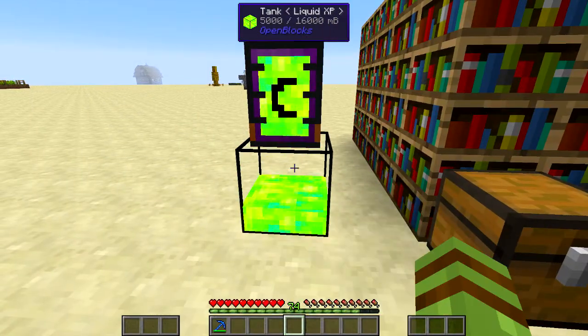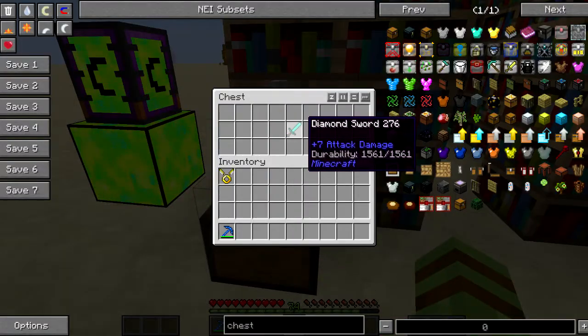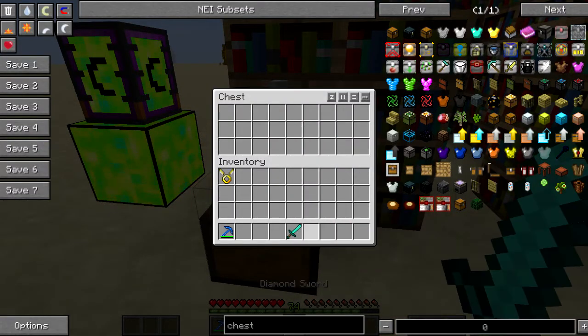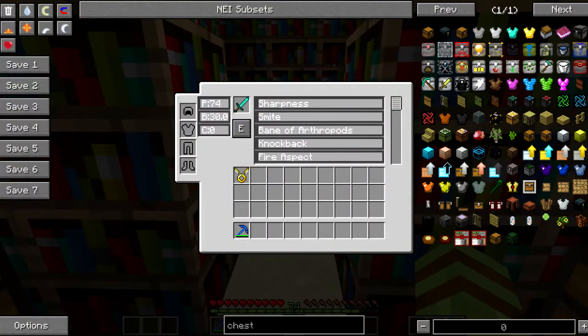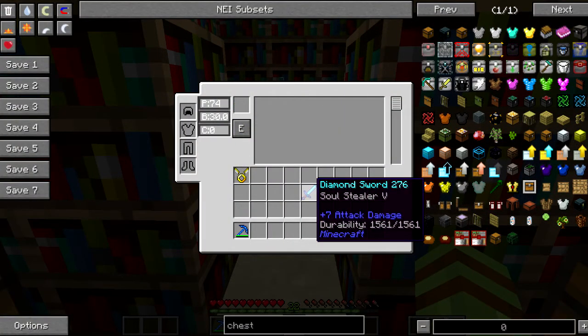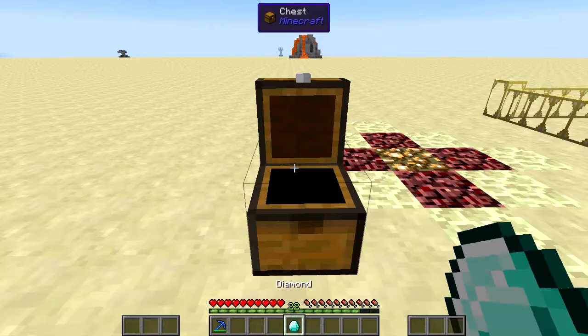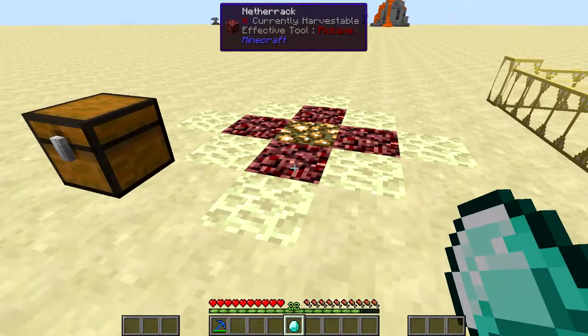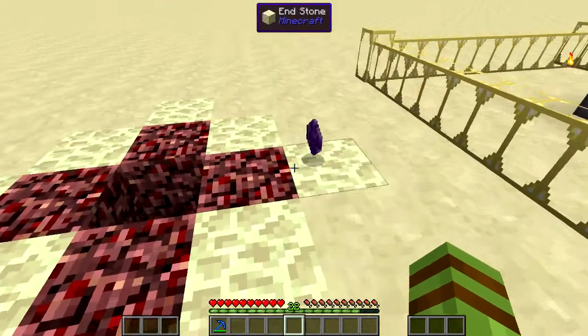First, you're gonna want to get yourself some levels — that should be plenty. Then you're gonna want to get a sword; I'm using diamond. Then you're gonna want to enchant that sword with Soul Stealer 5. Then you're gonna want to get a diamond, some endstone, netherrack, and glowstone. Right-click on the glowstone while in this pattern and it'll give you a soul shard.